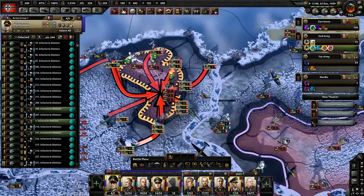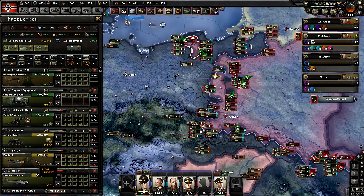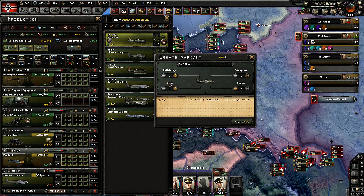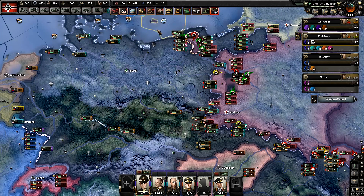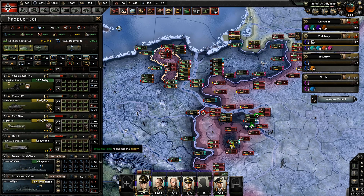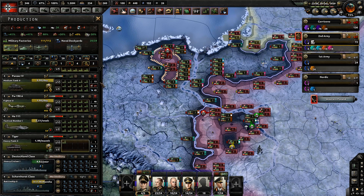Now for the second question: why do this instead of just building civs and keeping your mills? A civilian factory costs 10,800 production. Converting a military factory to a civilian factory costs around 9,000 — on war economy it's about 7,200, and on total mobilization it's only 6,300. This means for every two civilian factories you could build, you could get three to five civilian factories by converting mills to civs.